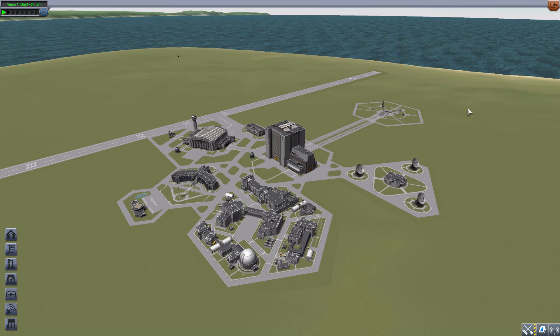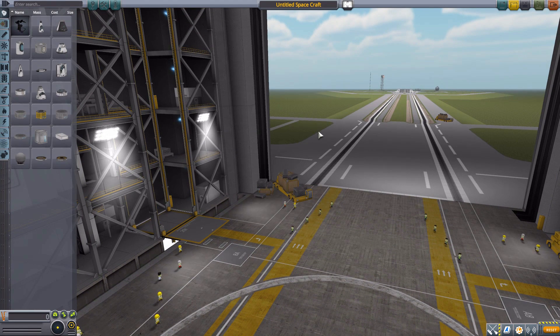Specifically, this is actually adding in a Kerbalized version of a real-world experiment, which was the ELDEX, or Lunar Dust Experiment. This one, of course, being the KADEX — the Kerbal Dust Experiment. So let's jump right on into the Vehicle Assembly Building and have a look.